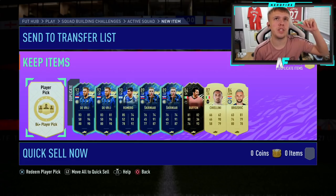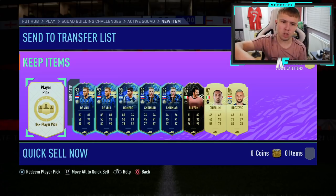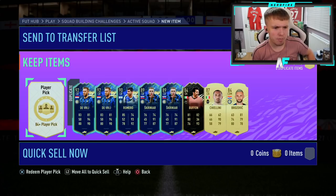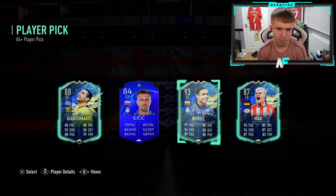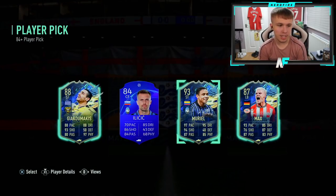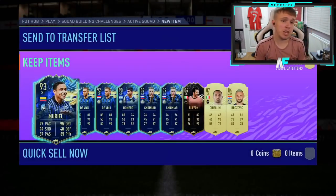Here we've got the 84 plus player pick on my account. We've got the CSL and Eredivisie TOTS that dropped at the same time, so there are like two sets of them. Opening it up in three, two, one — bang! Blue, blue, blue. Max is a brand new one I'm not going to take. We are going to take Muriel — Muriel's actually got a very nice card. I don't know whether I'll use him but it's not bad, we'll take that.